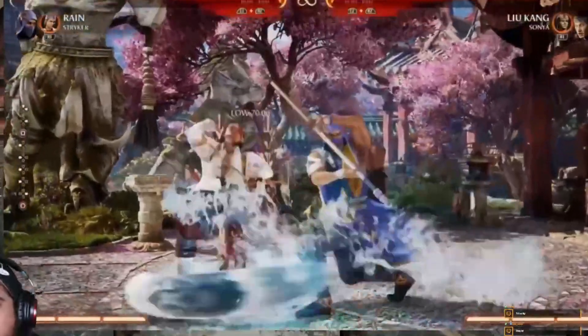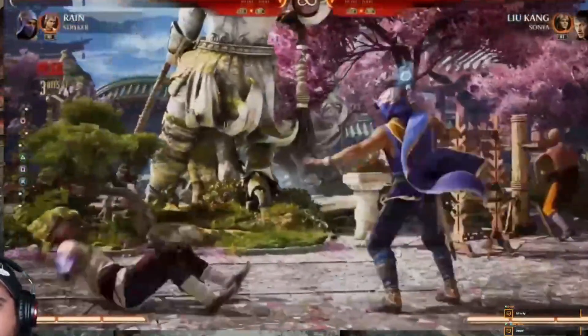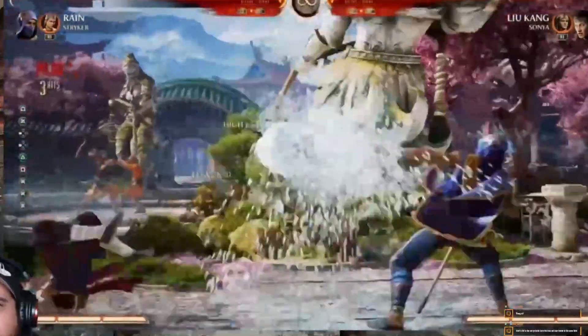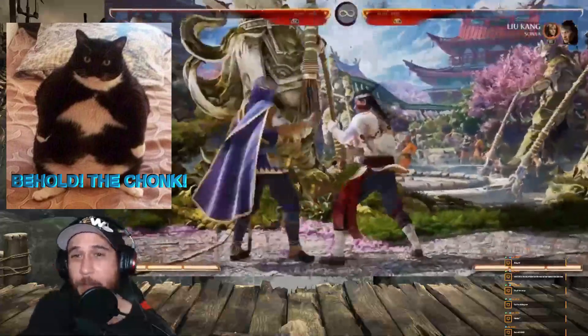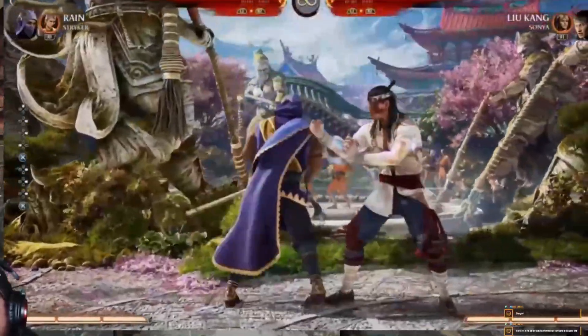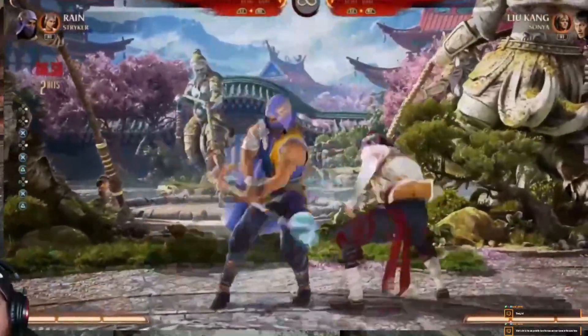So let's start off with a couple normals I really wanted to show. Forward 2, 1, 3 is just really good range mid, pretty quick. That's a chunky button. He's also got Forward 3, which is an overhead into a double overhead, and he gets a pop-up. That'll be one of his most important moves, I think.